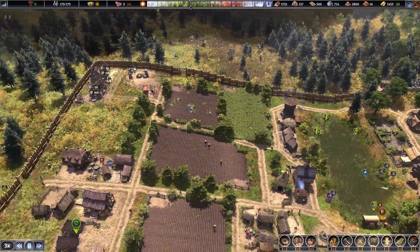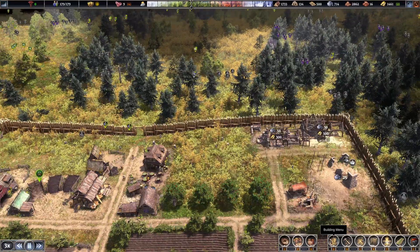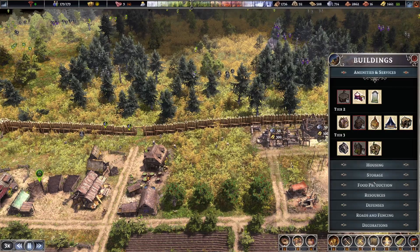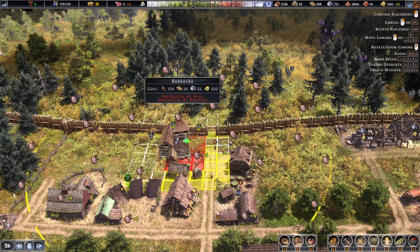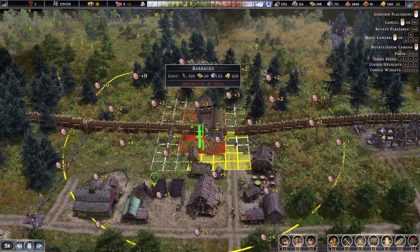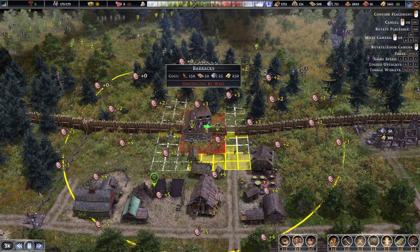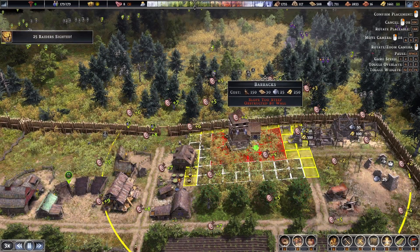I really need to build a barracks though — I know we're going to get raided really soon, I can feel it. If I just destroy some of this wall... I wanted to go on this side but the slope's too steep.